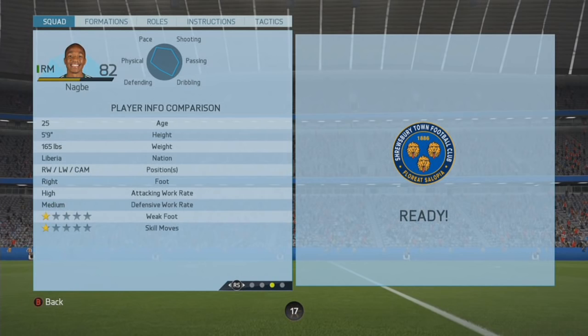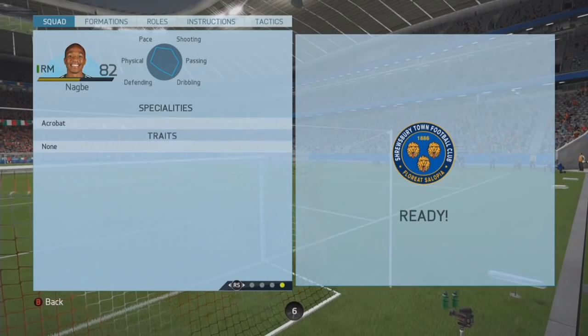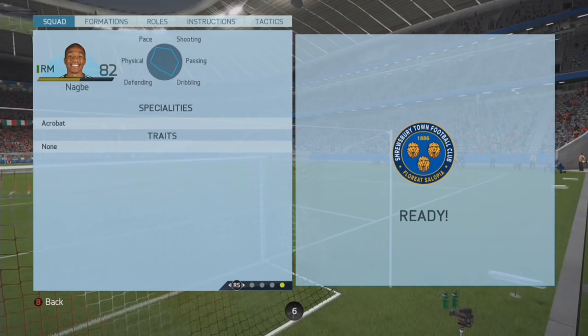Some really impressive stats. With 82 curve, 86 dribbling, 90 short passing, 91 shot power, 74 penalties, 80 long shots, and 85 volleys. Right wing, left wing, and CAM as alternate positions. 4-star weak foot, 3-star skill moves, 5 foot 9 in height, 165 pounds. Liberian winger is also listed as his specialty.